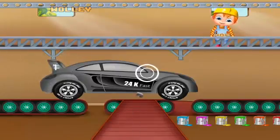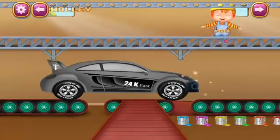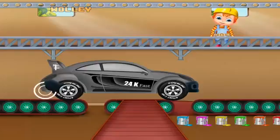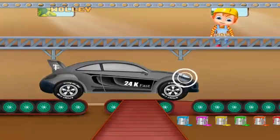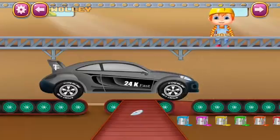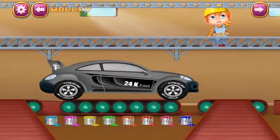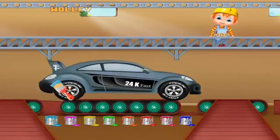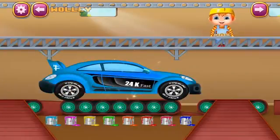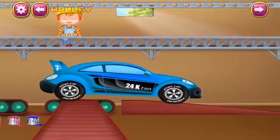Time to put the side glass. Fix the bumper in the front. Fix the bumper in the tail. Place the headlight. Time to put the tail light. Well done. Let's paint the car. It looks so attractive. The car is ready to go off the road.